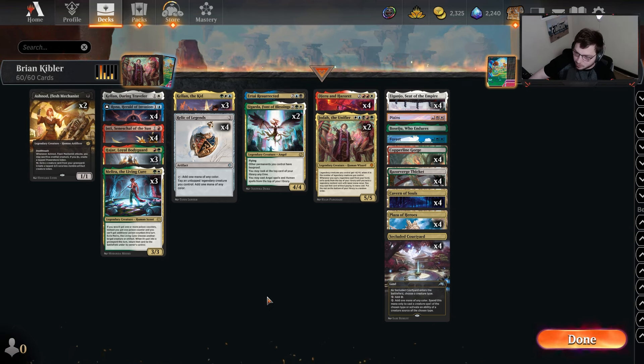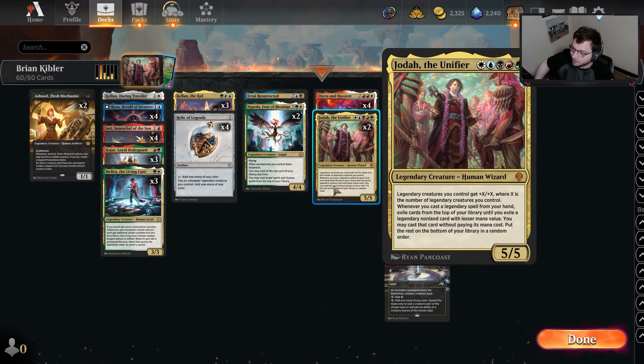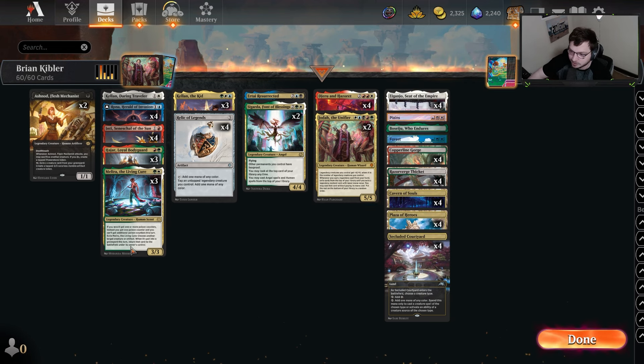Hello everyone and welcome back! Today we have one of the spiciest lists submitted at the Pro Tour, being played by Brian Kibler himself — four-color legends, but without Slow Girk. We are definitely taking a different approach in this style of deck, having our top end be none other than Jodah the Unifier. You had to be in the lab for a very long time if you decided we're playing Jodah in a deck and we're going to force it to work — and it did, for the most part. The performance went pretty well, at least higher than probably most would expect whenever you look at this list for the first time, because it looks so absurd on the surface.